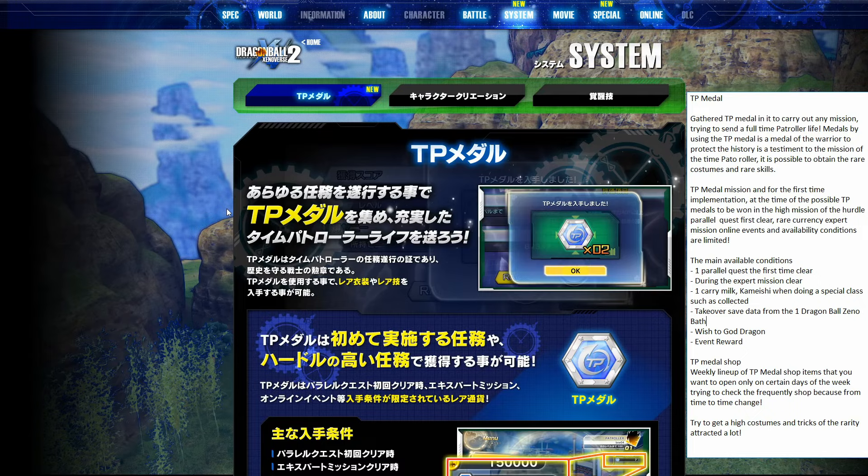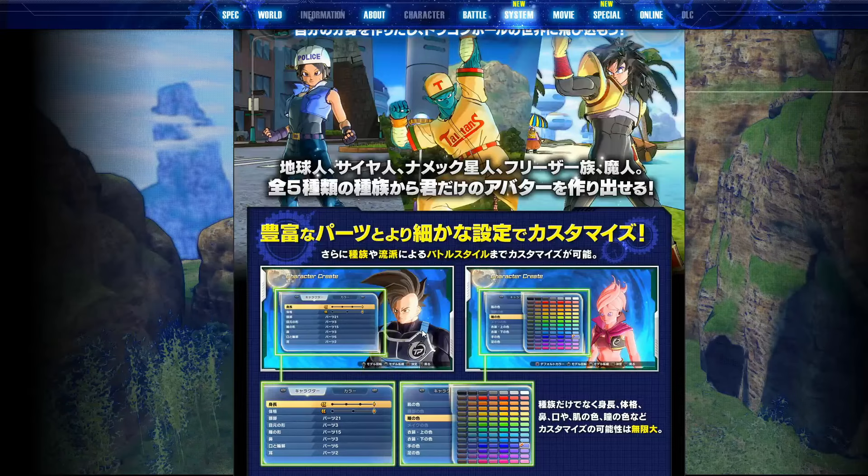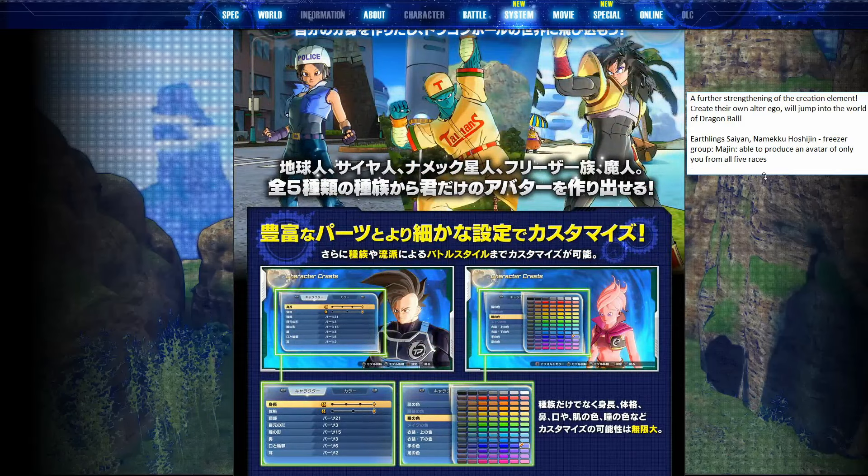Now we come to the most interesting page — this is the new information that the website has to offer about character customization. First of all, notice some of the new costumes available: the police outfit, the baseball outfit — and also some new time patroller outfits for different races, possibly the starting outfits, with the time patroller symbol there. 'A further strengthening of the creation element — create their own alter ego to jump into the world of Dragon Ball. Earthling, Saiyan, Namekian, Freezer group, Majin — able to produce an avatar of only you from all five races.' So no new race this time around.